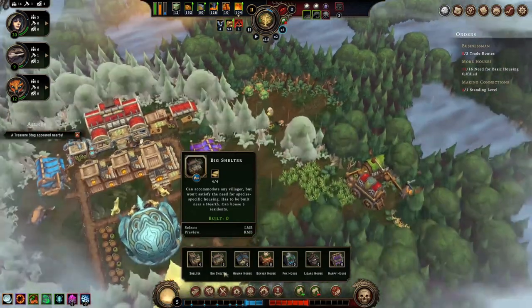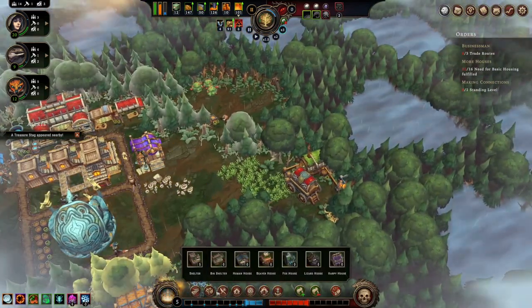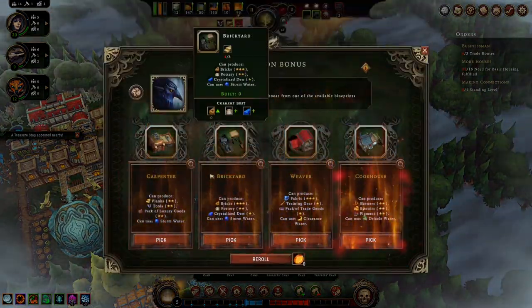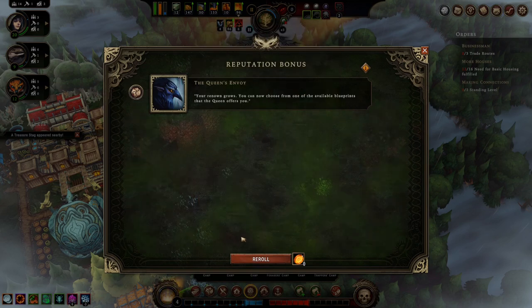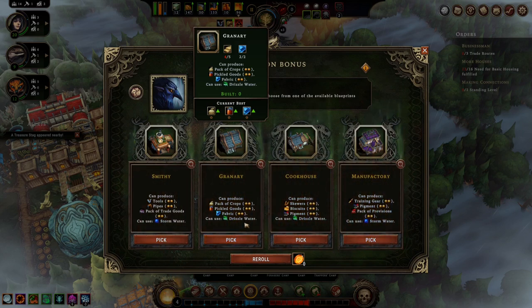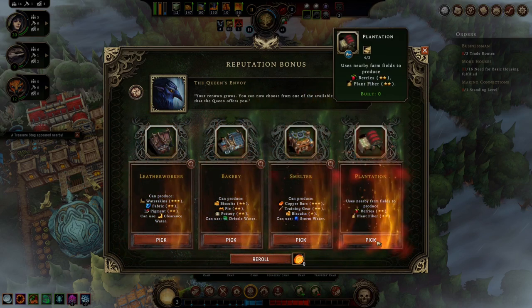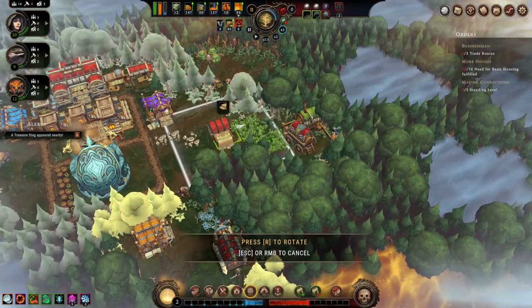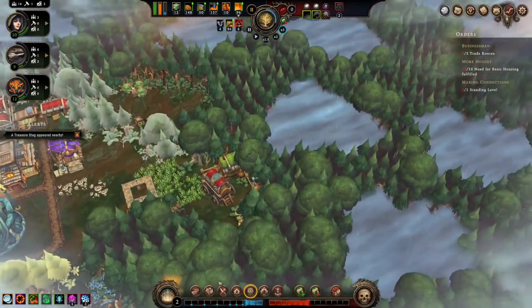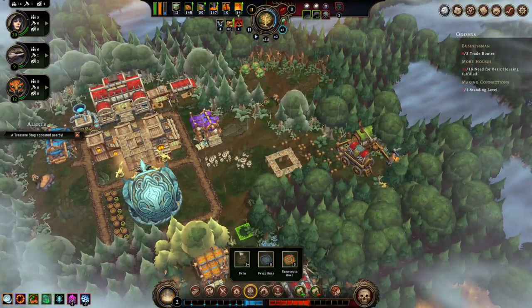Now I want to get more shelter built. We'll go with watery crystallized dew. Training gear can be important for later, and a plantation — let's stop there for now and get the plantation going.